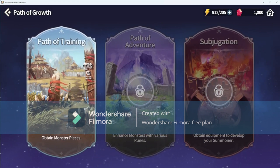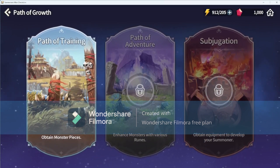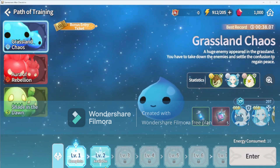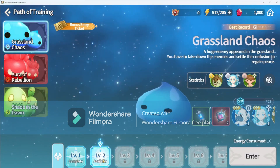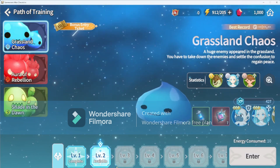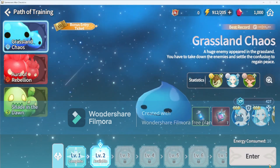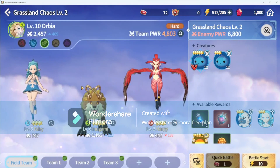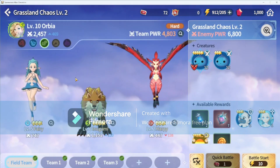We have the option called Path of Growth. I've completed level one so level two is now available. We're going to jump in here and do a bit of training — I've got an Orbi up to level 10.